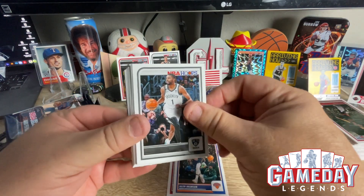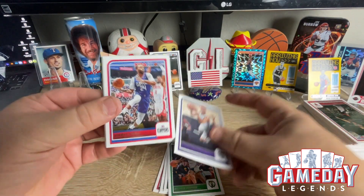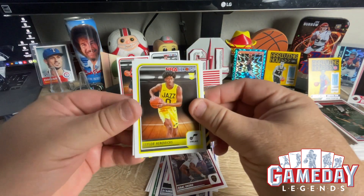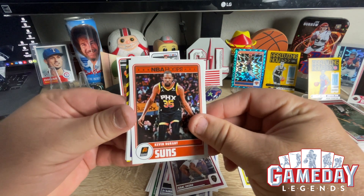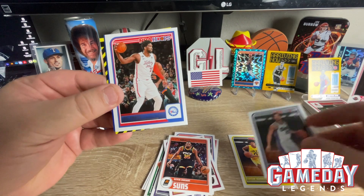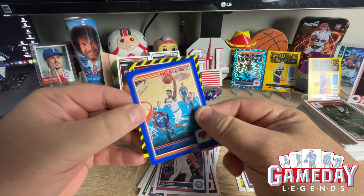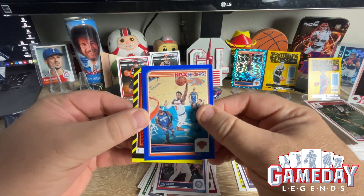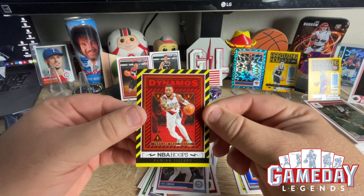Just going to fly right through the base. Here's our rookies — we got Taylor Hendricks. We got Kevin Durant. We got Kobe Jones. And Joel Embiid. And here's our retail blue — that's RJ Barrett. Nice little color match with the New York Knicks blue. Then we got a Damian Lillard on the Dynamos.